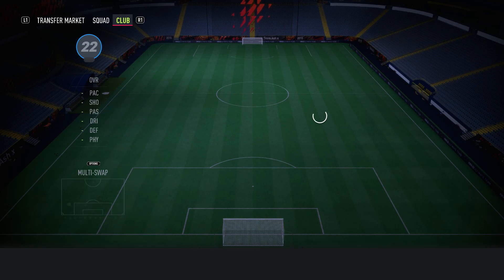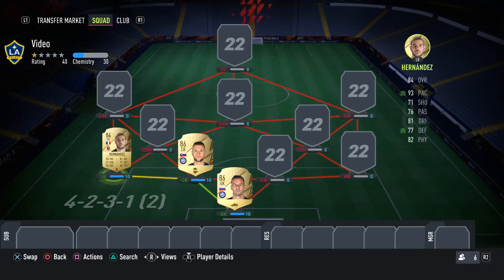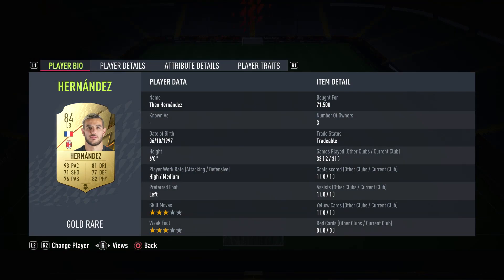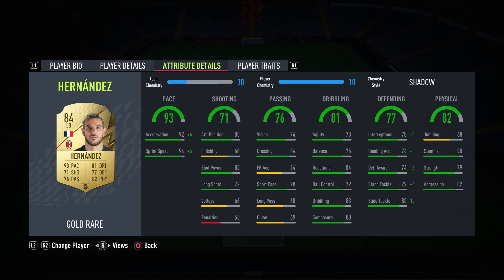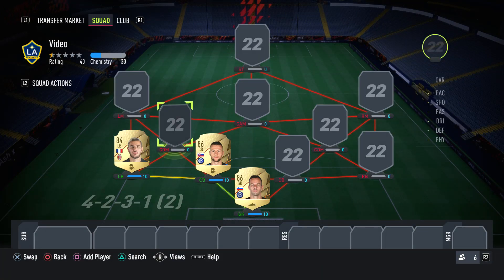At left-back, we've got one of the more expensive players in this team — it is Hernandez. The reason we've gone with Hernandez is pretty self-explanatory. If you look at his card, he is extremely good. He's 84 rated with 93 pace, okay shooting, good passing, good dribbling, okay defending, and okay physical. And obviously if you put a shadow or whatever chem style you want on him, he becomes very, very good. That's why we've gone with Hernandez — he costs around 70k. He's one of the more expensive players in this team, but honestly he's worth it. He's extremely good in this game.